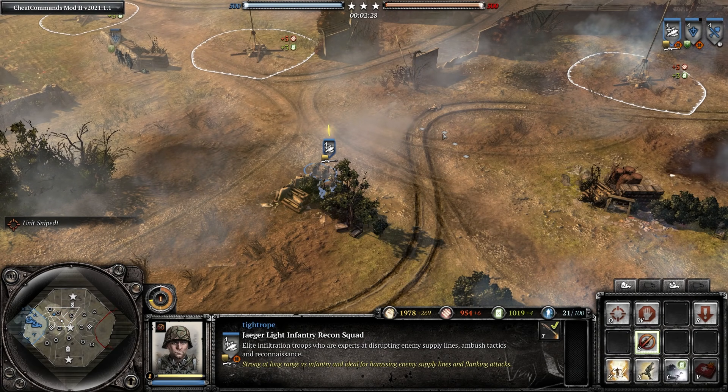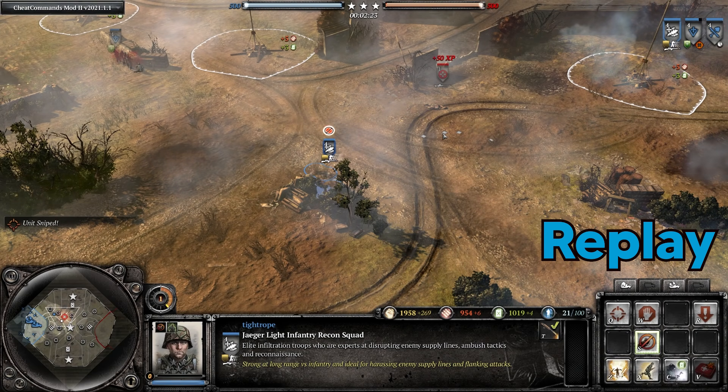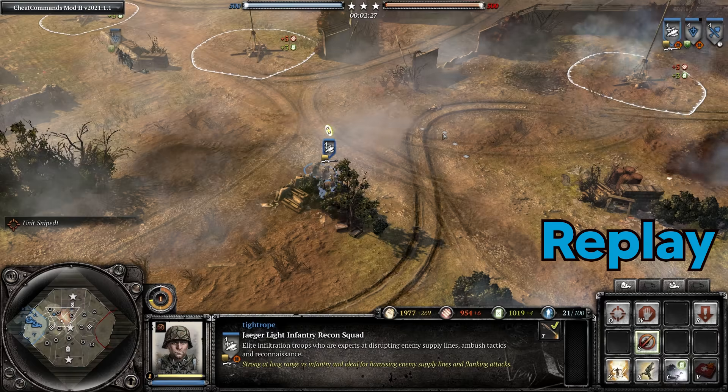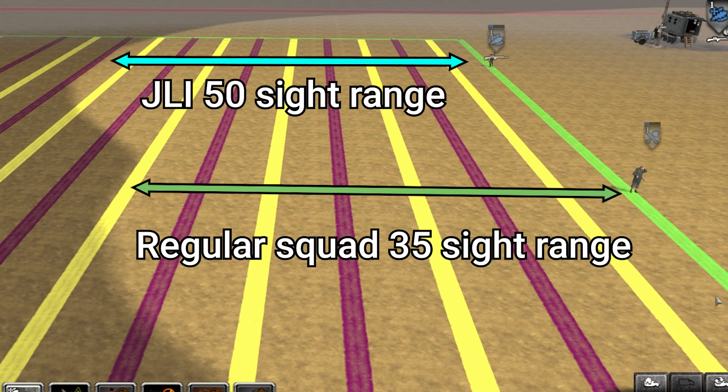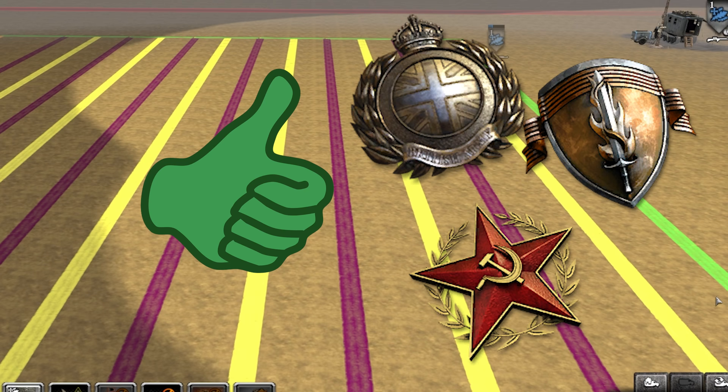Then they have an ambush bonus attacking coming out of camouflage of 50% accuracy for five seconds. This means you're quite likely to land a couple rifle shots with the Jägerlites and then finish off the sniper with the G43's critical before the enemy has time to react properly. So combined with their long line of sight, this makes the Jägerlites a strong option against all three allied factions.